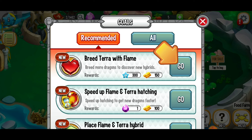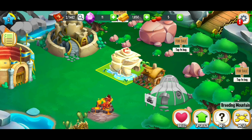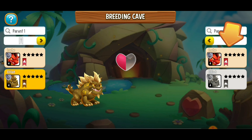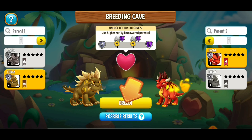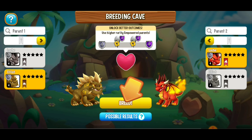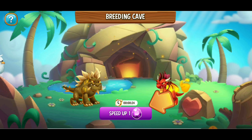This is going to be our first quest that they want us to complete: we've got to breed terra with flame. We've got a flame dragon that we already had. To breed our dragon, we're going to use the terra and the flame. In this game you can breed dragons — basically they create eggs of new dragons, or hopefully new dragons. If you want to check out the possible results, you can click that. We're just going to go ahead and breed. This takes about 30 seconds.